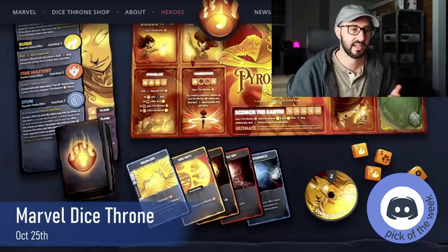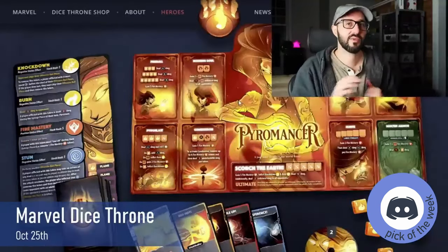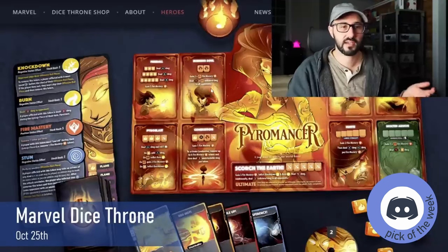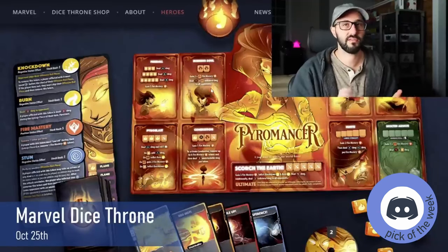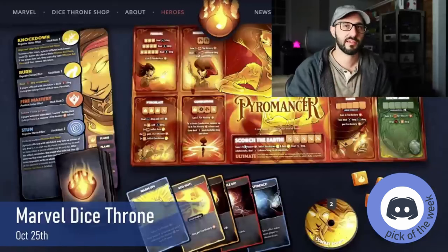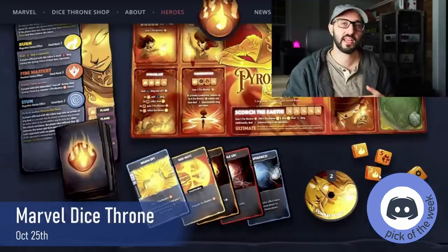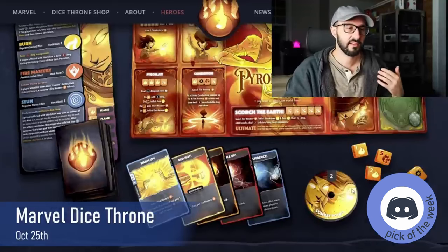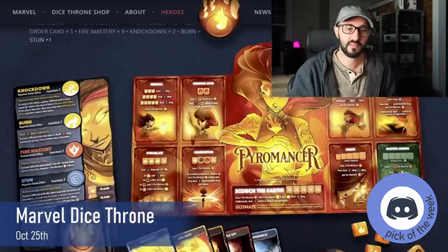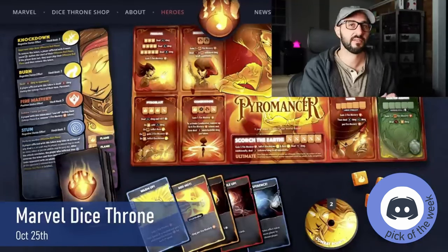There are three actions a player can perform: discard cards to gain combat points, pay the cost to play a hero upgrade card, or play action cards by paying their cost. Upgrade cards match an ability on your player board and replace it when played, augmenting your existing abilities. You then roll your five dice, re-rolling any amount up to two times, and play one offensive ability that matches the dice requirements — certain icons or a sequence of numbers.